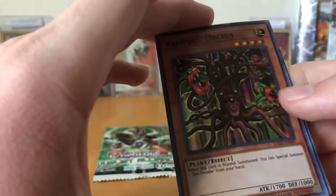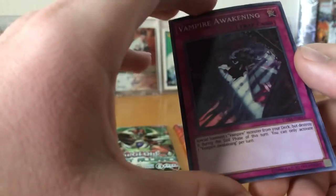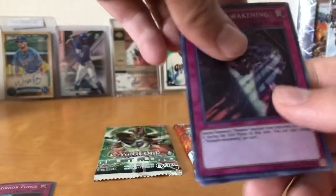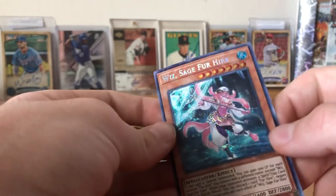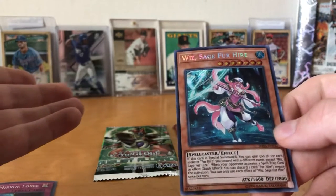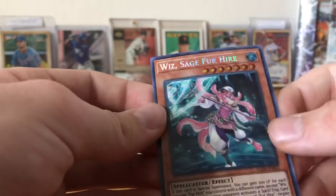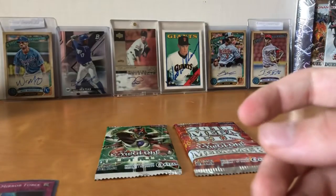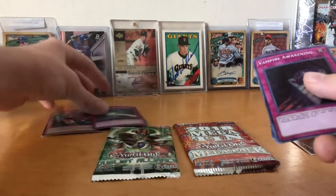Vampiric Orcus — when this card is normal summoned, you can special summon a Destiana. Interesting, pretty fun. Vampire Awakening — this is a very interesting card to play in Vampires. And then our last card is Wiz, Sage for Hire, Prismatic! We just pulled a Prismatic out of a random pack. That's nice. I don't know if you guys can see that, but very shiny. That's a fun pull. So we're just gonna move those over — put our Wiz and Drowning Mirror Force up there.